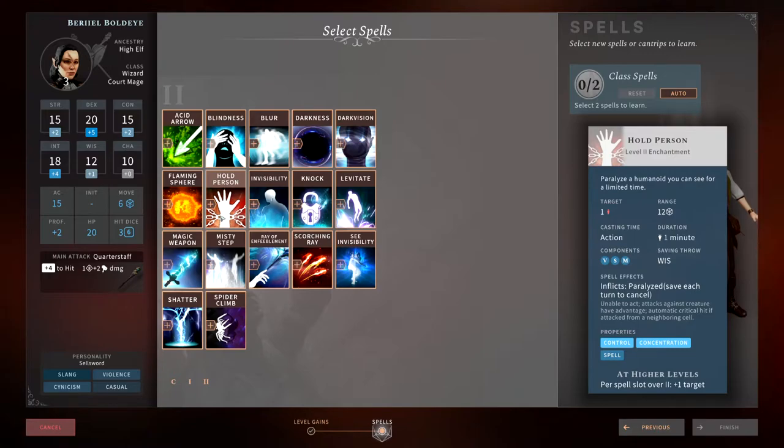Hold Person is a fantastic spell when it works. It requires a wisdom saving throw, and if the target is a humanoid and they fail, they are held. All attacks against them have advantage and all melee attacks automatically crit. If you upcast it you can hold more targets. Being able to hold a humanoid so every attack against it is a critical hit makes this a must-have. I always carry this. As you level up you'll need Hold Monster, but Hold Person has clear purpose throughout the game.